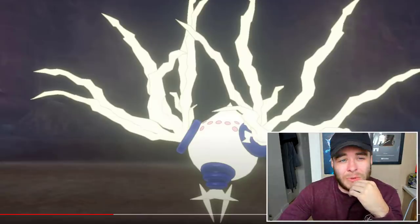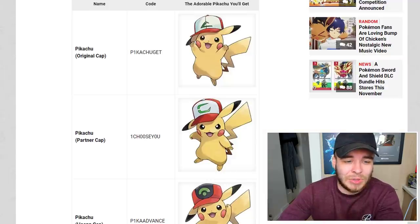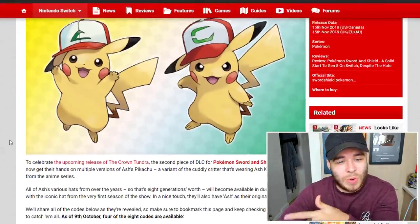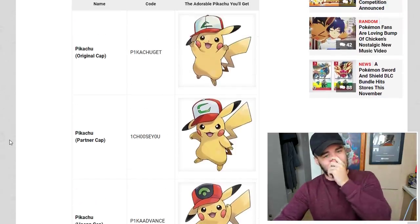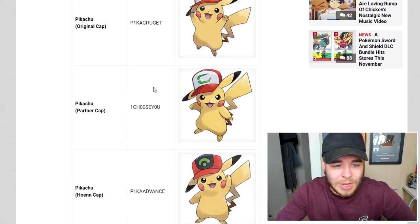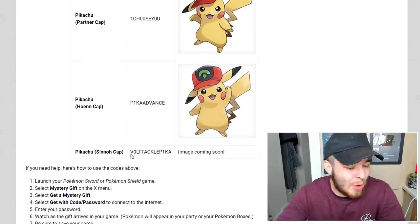Next up I want to go over the Pikachu codes. Basically they're giving out an Ash hat Pikachu code every week or so. So far we have the original cap Pikachu, the partner cap Pikachu, and the Hoenn cap Pikachu, and today we can get the Sinnoh cap Pikachu. The codes are: 'PIKACHU' for the original, 'ILOVEEEVEE' — wait, 'ICHOOSEYOU' for the partner cap, 'PIKA ADVANCE' for the Hoenn cap, and 'VOLT TACKLE PIKA' for the Sinnoh cap — definitely the weirdest looking code right now.